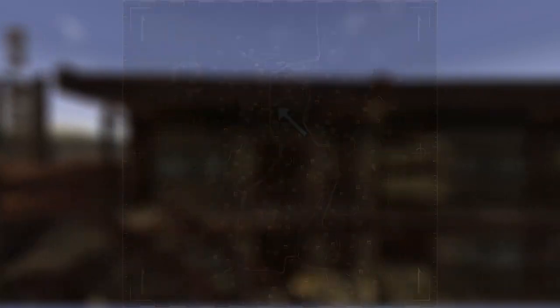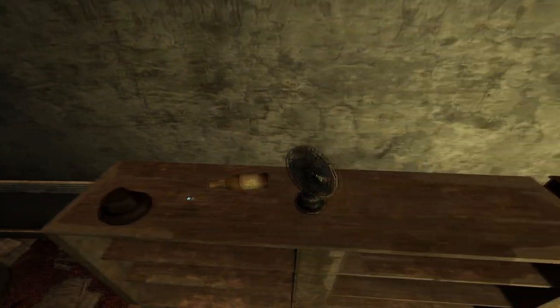Next up is the El Rey Motel. Make your way to the top left room and on the right hand side on a long bookshelf will be the cap.